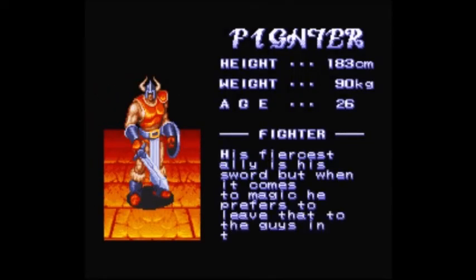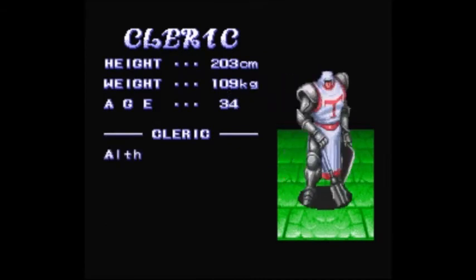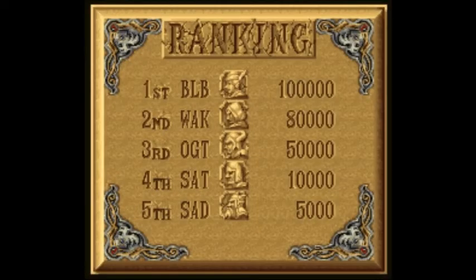We have the Fighter. His fiercest ally is a sword, but when it comes to magic, he prefers to leave that to the guys in the bathrobes. Notice he has a shield and a short-range weapon. Then there's the Cleric — although unable to use edge weapons, he takes pride in his powerful defensive abilities and can advance his level quickly. Notice he also has a shield, but no range weapon.